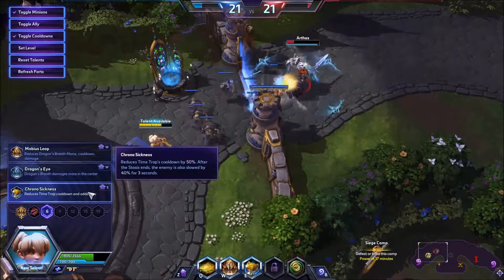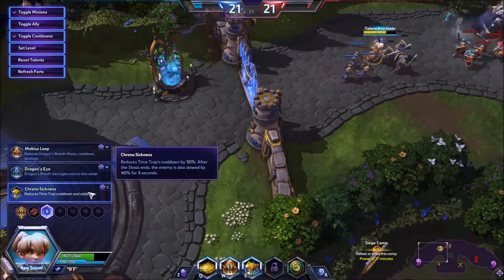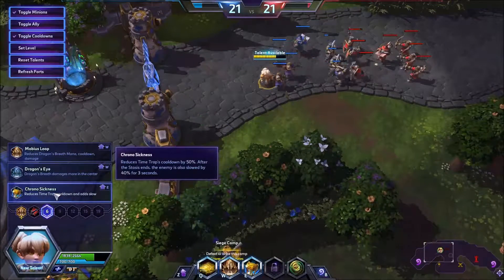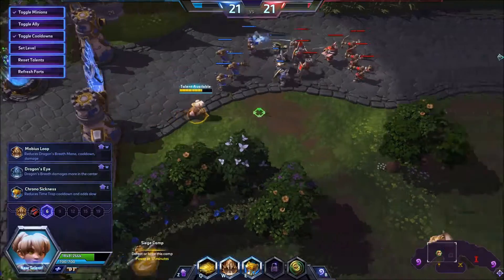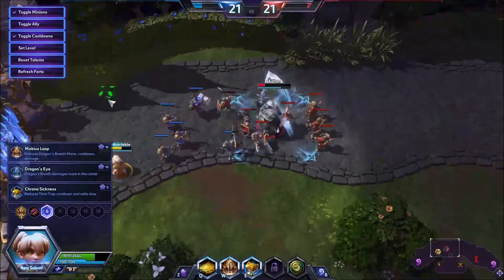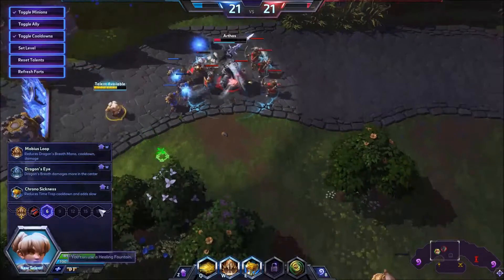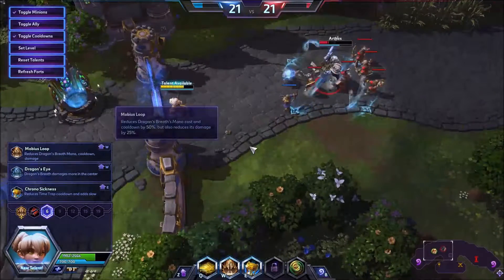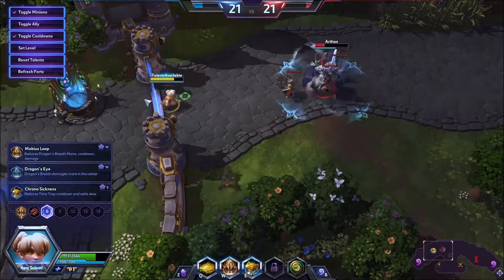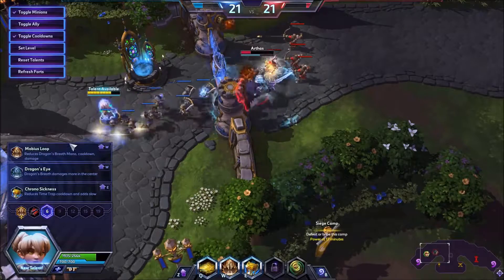Reduce Time Trap's cooldown by 50%. After stasis ends, the enemy is also slowed by 40% for 3 seconds. I like the idea that you could, ahead of time, place a trap and ambush someone. When they run away they get stunned, and when they come back your teammates might have time to join you. And they're slowed, so it's easier to land all of your abilities. Definitely alright.